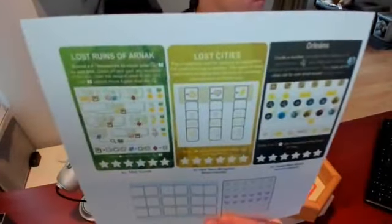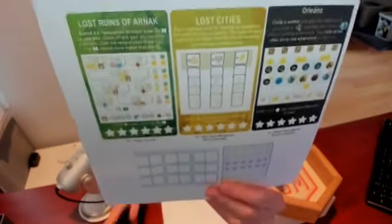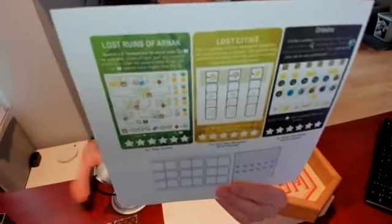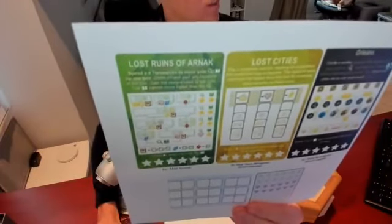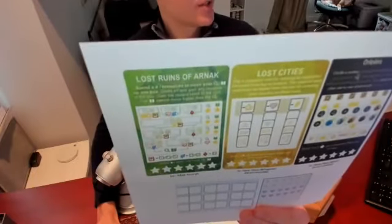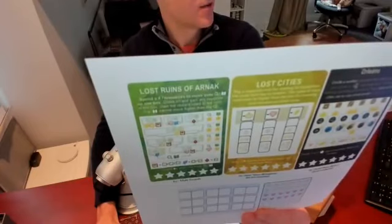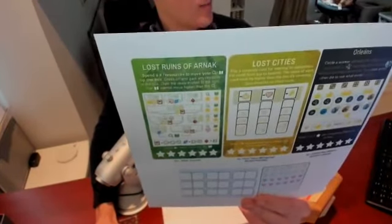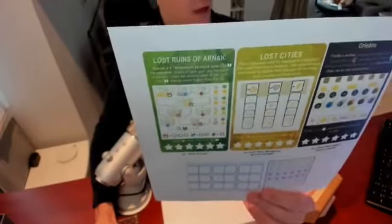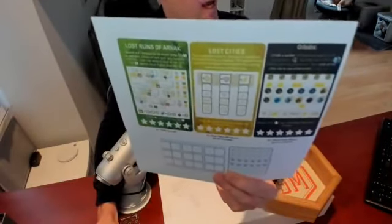For Lost Ruins of Arnak, we're going to move up the temple track. You spend a number and sometimes a resource to move your magnifying glass or your book up by one box. You cross off and gain any resource in that box, then gain the reward listed to the right. The book cannot move higher than the magnifying glass, similar to the actual game Lost Ruins of Arnak, and you'll score some stars along the way.